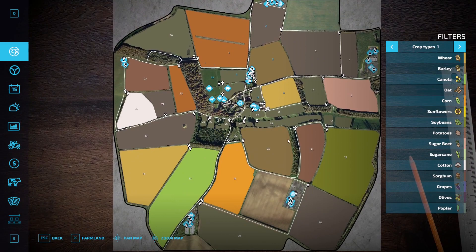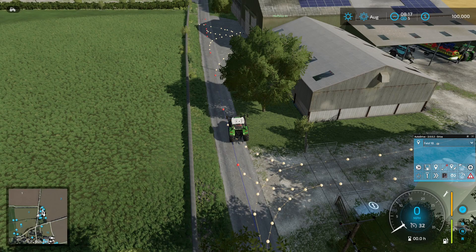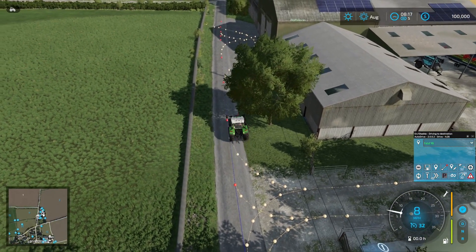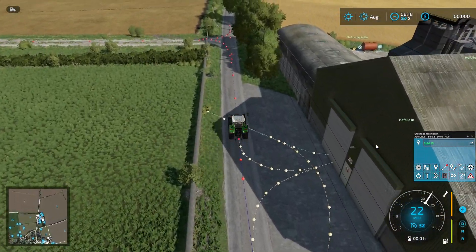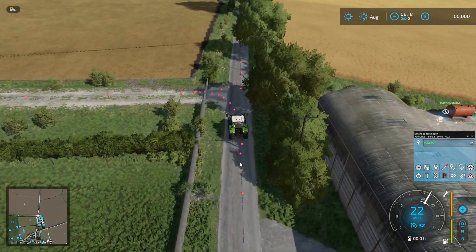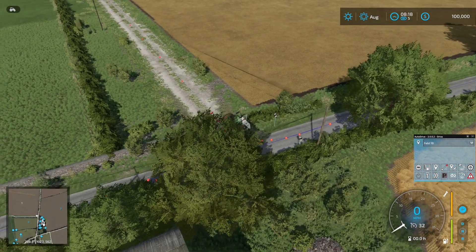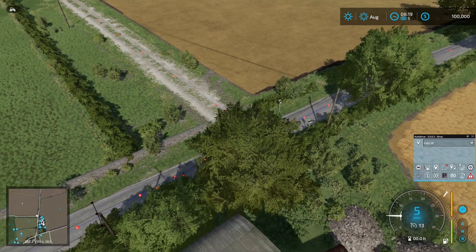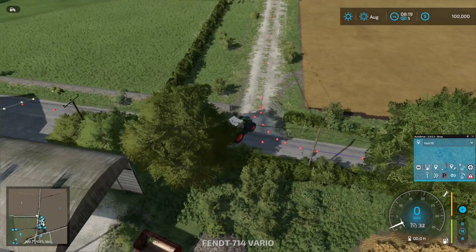Let's say we want to drive to field 18. We'll pick that and then hit the button to drive, and you can see the tractor will begin moving. It will use the pre-configured auto drive network that's been set up. Of course, on a map like this you're going to have issues — you can't drive through fences, so you need to be cognizant as you go around.